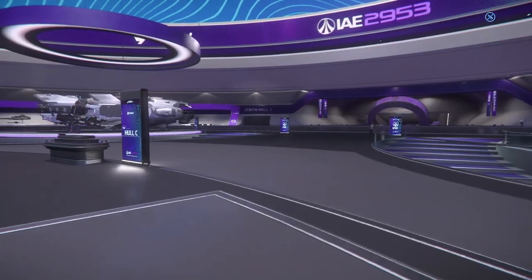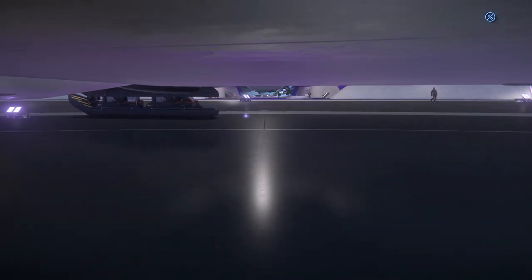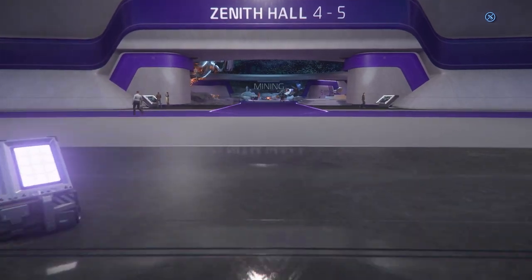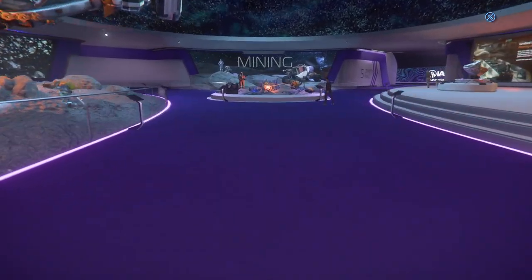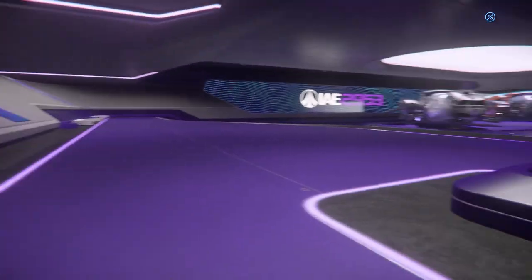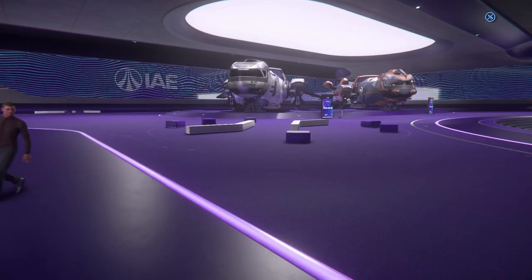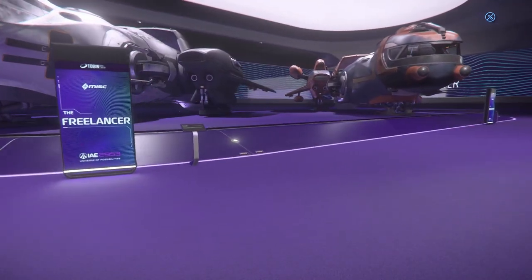We want to go to the Freelancer Hall — the two rear halls are where all the action is for the rest of this IAE. Running through the mining hall, we get to the Freelancer Hall. The Freelancer series has a lot of competitors now, but for a while this was the only mid-sized small slash mid-sized ship in-game.